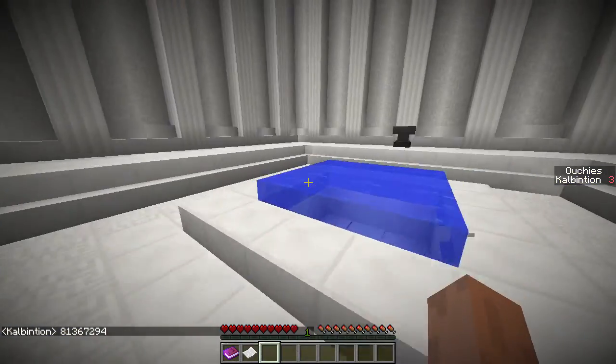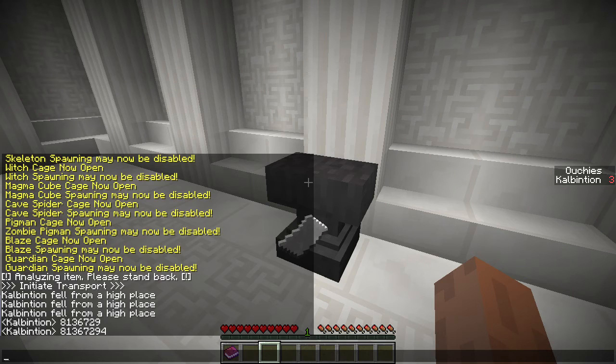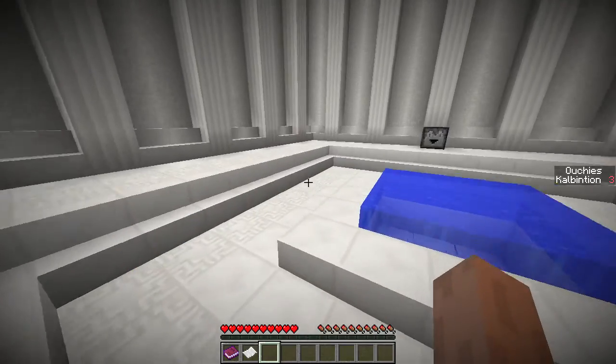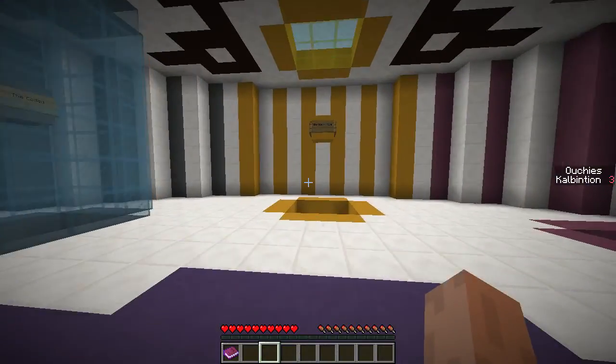Okay, there's an anvil over here. I'm guessing we have to name this paper — eight, one, three, six, seven, two, nine, four. Can I actually copy-paste in there? I can. Pretty awesome. Insert code. Okay. Already done with that portion. That was actually not too difficult.